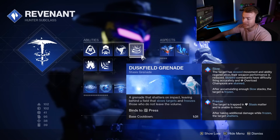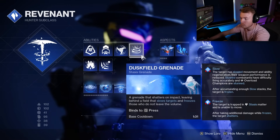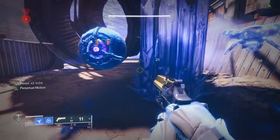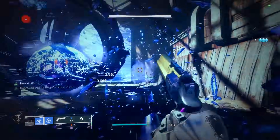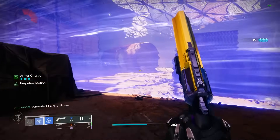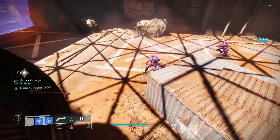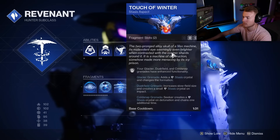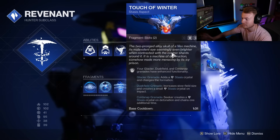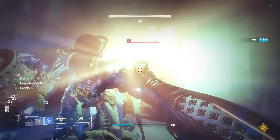For our last main ability we have Duskfields. You throw these down and anything stuck inside of its volume is going to be getting slowed and eventually frozen. This will be around 30 slow stacks per second, so it'll take around three seconds to fully freeze an enemy caught inside. We're going to be buffing the Radius by 50% with one of our Aspects, another 25% with our Exotic, plus we're going to be getting Stasis Crystals inside of this to offer even more damage resistance through Renewal Grasps. Touch of Winter is going to be by far the most important aspect, giving that 50% increase in Duskfield Radius size so we can hit more enemies in that area.